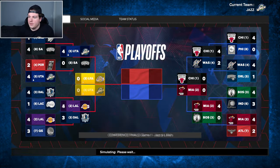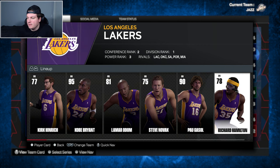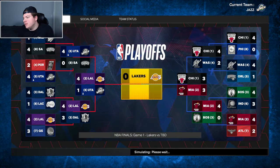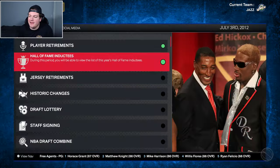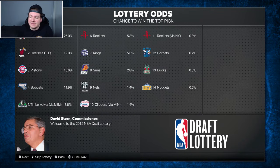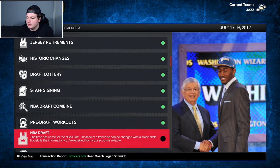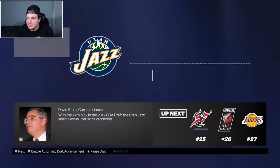Heading into the final offseason, I'm not exactly sure what to do - part of me says you're good enough, you just got a little bit ahead of yourselves. We have a 24th overall pick. Looking at the options, Festus Ezeli could be a nice backup center replacement option. Festus Ezeli, welcome to the team - he's a 73 overall. Daron Williams enters unrestricted free agency and Gallinari enters restricted free agency. I'm going to pay Daron Williams and hold Gallo's rights.